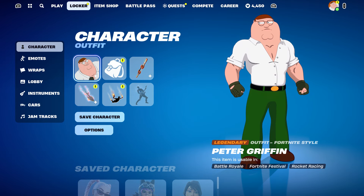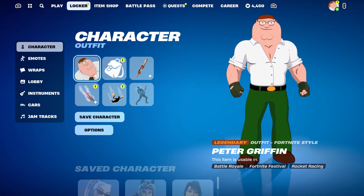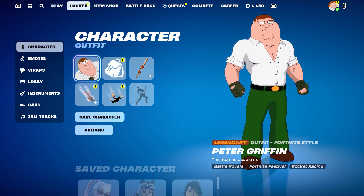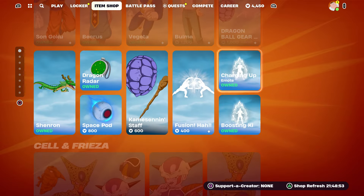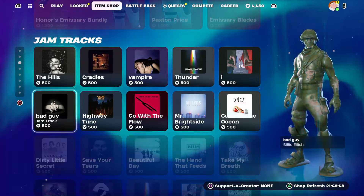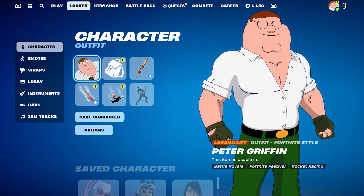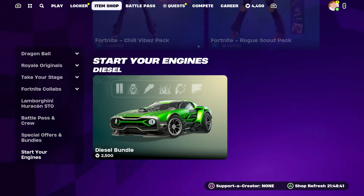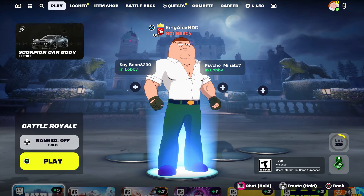If you want Travis Scott, the regular Raider, or the Wildcat — because I know the Wildcat is one of them — I'm going to show you how to get those. I'll show you how to get Wildcat for anybody that hasn't got it. You can also get any skin in the item shop on top of that — any skin, no matter what it is. Even bundle packs and other items, you can try to get those too.